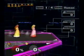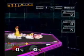Everyone knows that L-canceling reduces the lag of an air attack if you land while doing it. The Peach on the left is using L-canceling, and so her recovery time is half as much.